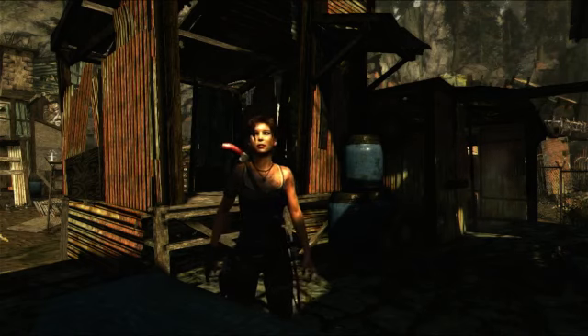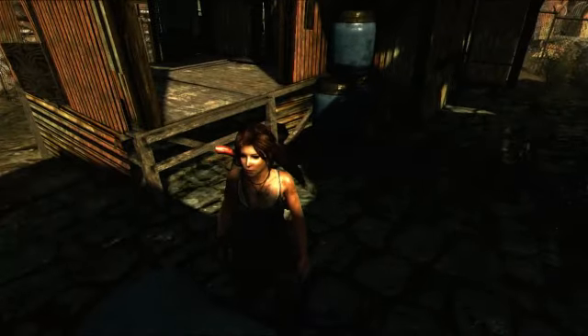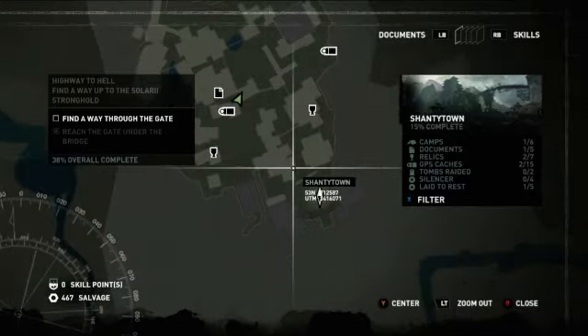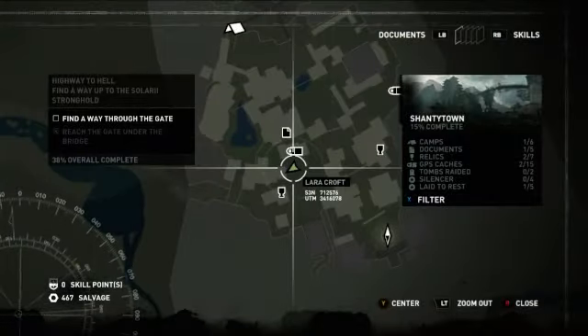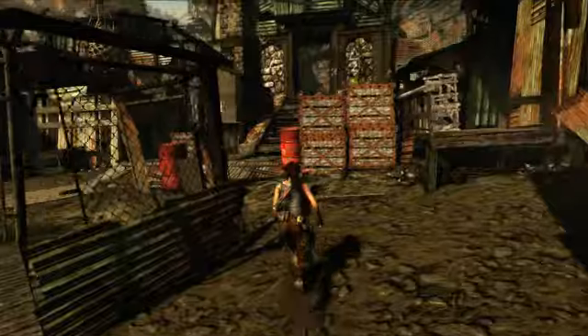Hello everybody and welcome to another episode of Tomb Raider. In this episode we're going to be searching for the tombs that are supposed to be around here. This area can be a little confusing — it's sometimes kind of hard to know where you've been.